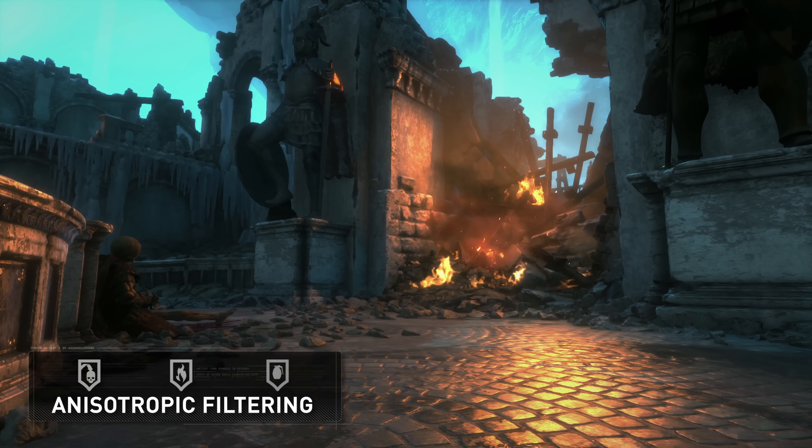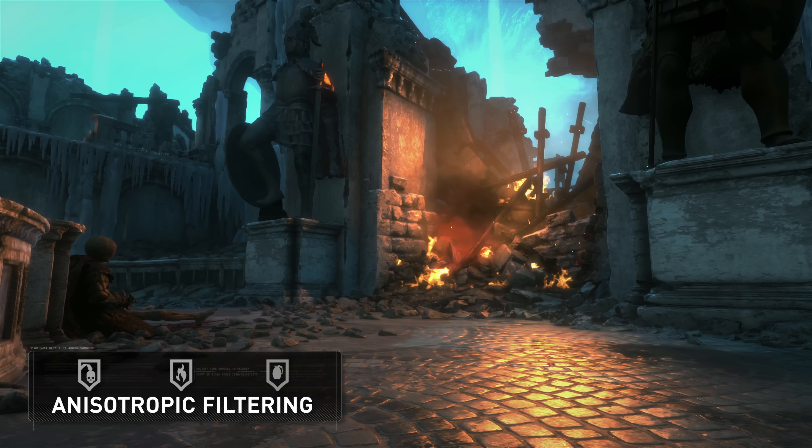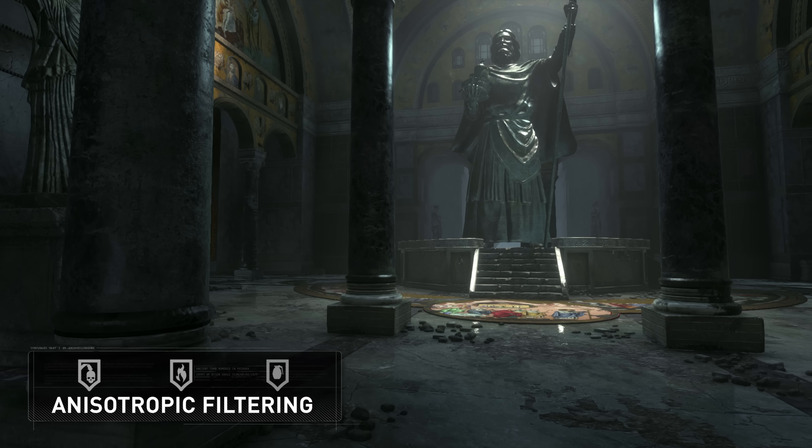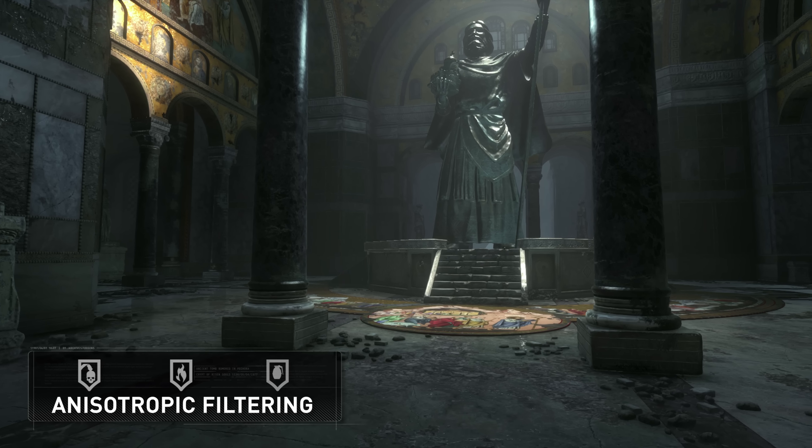The graphics power of the PlayStation 4 Pro allows Rise of the Tomb Raider to use anisotropic filtering across all surfaces, so when viewed from an angle, the quality of the textures in the distance is greatly enriched.